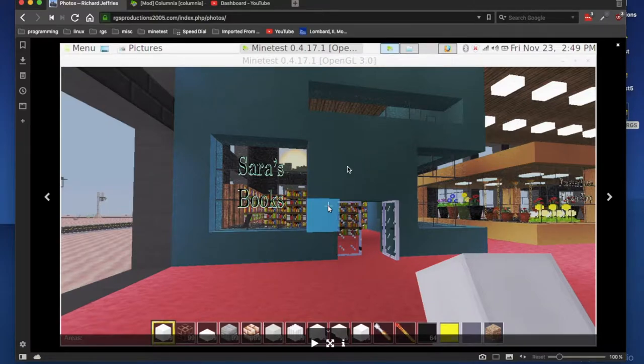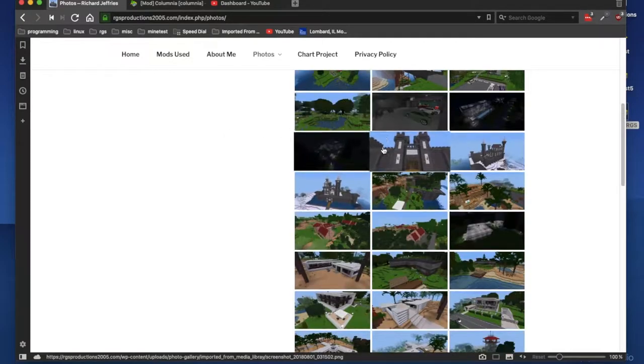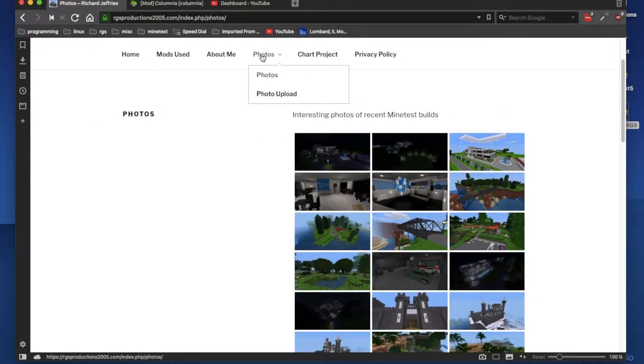From George — I like how he did the sign on the window for Sarah's Books. This is inside like a mall; you have a gift shop over here. He's making use of the chandelier chains, the tops and the bases, and signs on the glass. I'm going to have to update my signs. You can view all the user-input gallery on my website on the photos page.